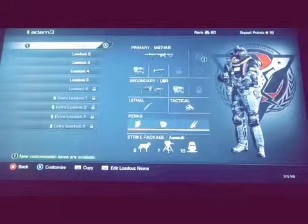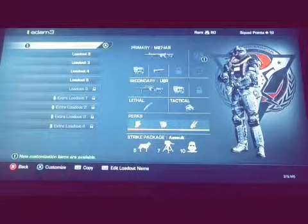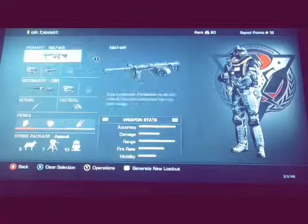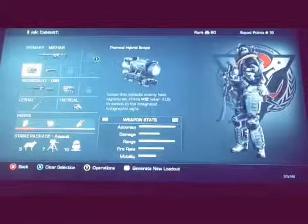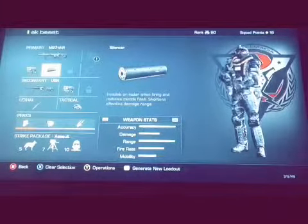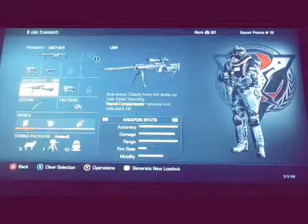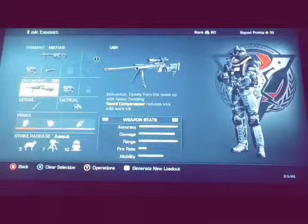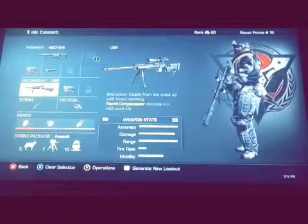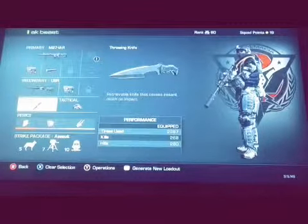So on long range loadouts like Whiteout and Stonehaven, you're gonna need the M27-IAR. What I use is this so I can see people for long range, and a silencer so I can get better accuracy. And the USR — for this one I'd say that's the best one, because if you're gonna camp out I'd use the USR.